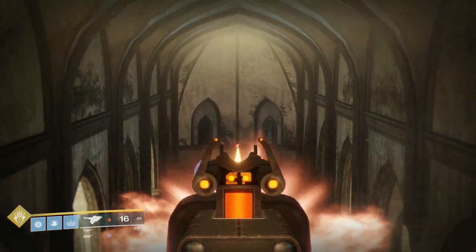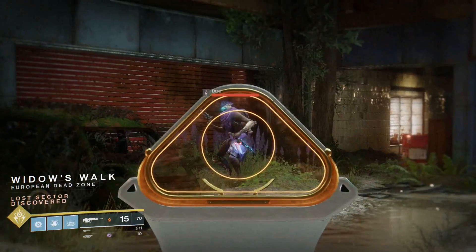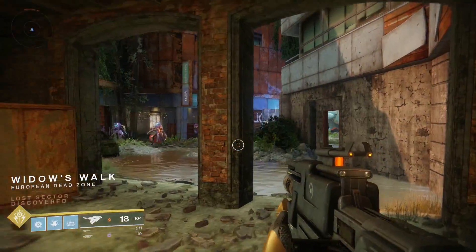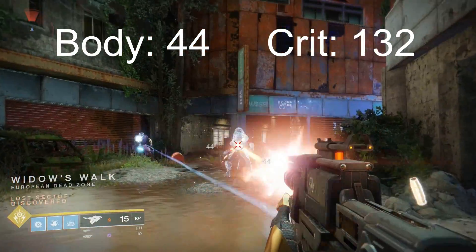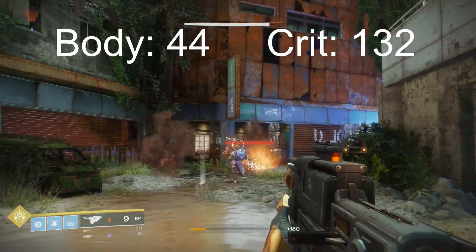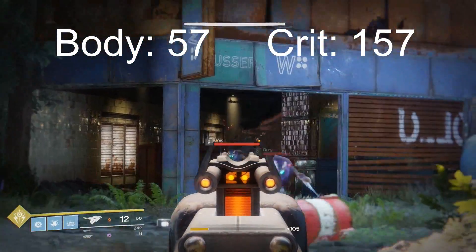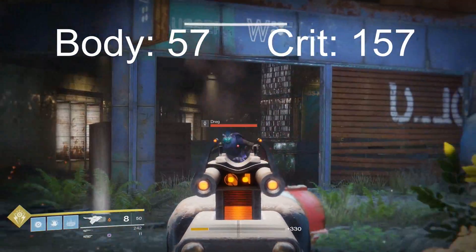Let's move on to the damage now. When damaging these enemies, the Conspirator deals the same amount of damage as the Skyburner's Oath would when firing from the hip, because the Conspirator is a 200 RPM energy scout rifle. So to these enemies, we deal 44 to the body and 132 damage to the head. However, when we aim down the sights with the Skyburner's Oath, our damage increases to that of a 150 RPM archetype — 57 damage to the body and 157 damage to the head.